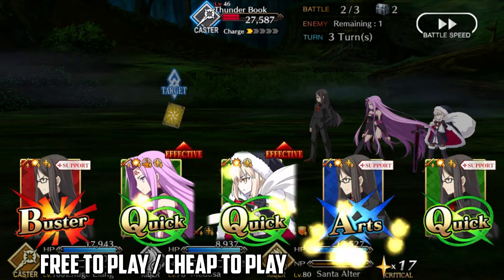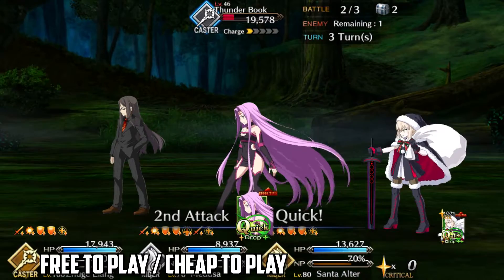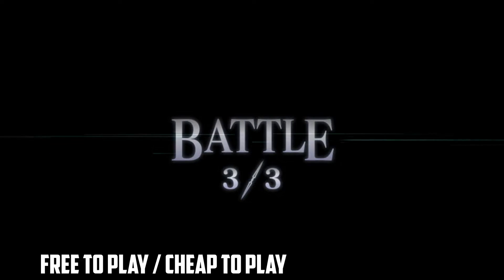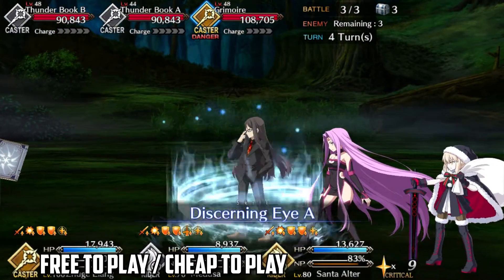Finally, and this may be the most contentious choice, we have Santa Alter. Hopefully you were able to participate in the Christmas events and get her. If not, you'll have a hard time clearing this node. She's a free NP5, has mana burst, and hits incredibly hard with her Noble Phantasm. The CE choice here was tough, but I settled on Halloween Princess because it's a fairly old CE that more people are likely to have.